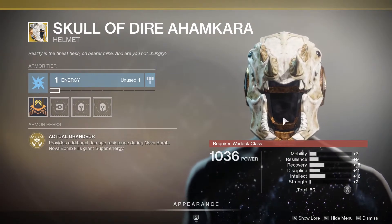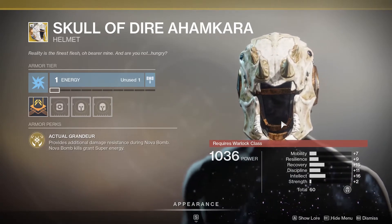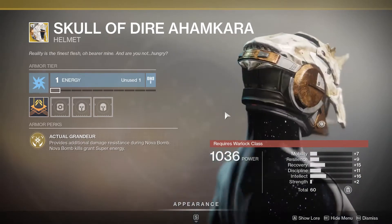And finally, Warlocks, you have the Skull of Dire Ahamkara. Provides additional damage resistance during Nova Bomb. Nova Bomb kills grant super energy. Oh my god.